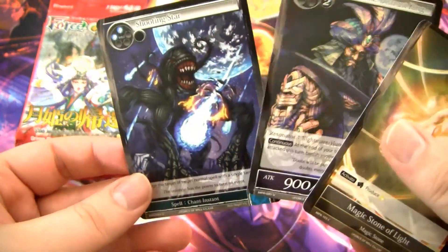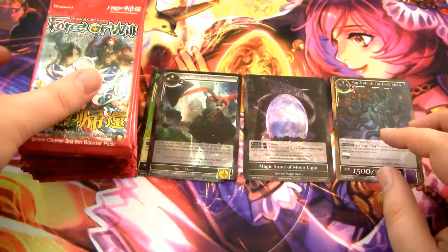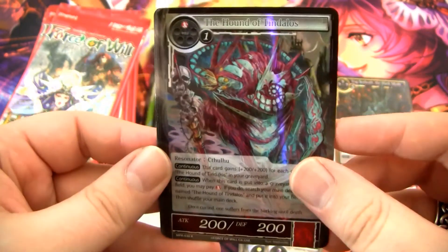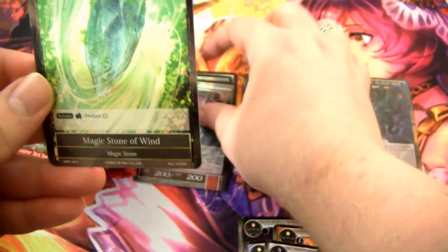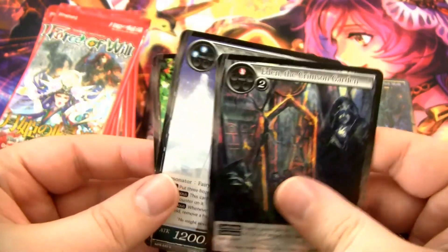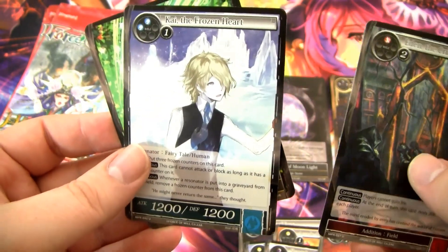We have another rare: the Hound of Tindalus, which is a Cthulhu-type recursion-type card. We have a Magic Stone of Wind. Then we have Eden the Crimson Garden, and Kai the Frozen Heart, who looks like a Persona character — he totally does.